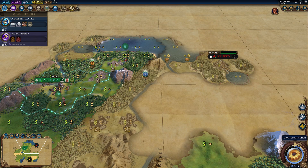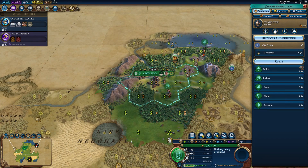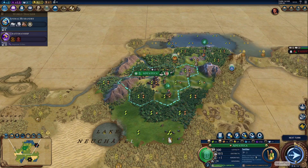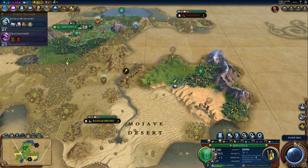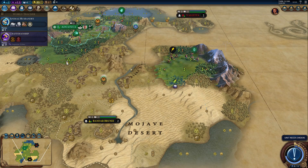That way we would get the spices and we would be in range to get a harbor — I like that. So now we will get a settler to get that city going. We need to settle this spot as soon as possible, before Bandar Brunei picks up the tiles. We should be able to get the wheat at least.